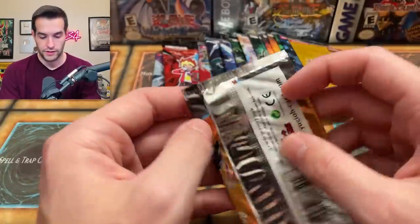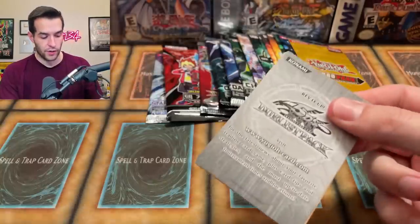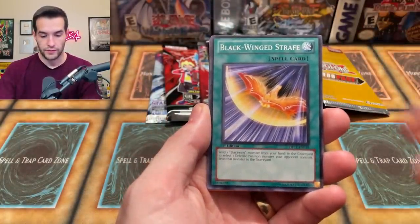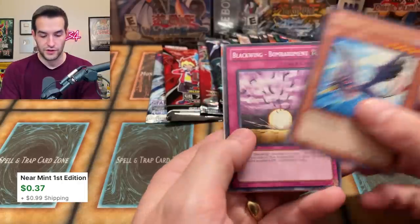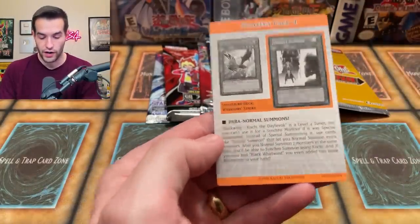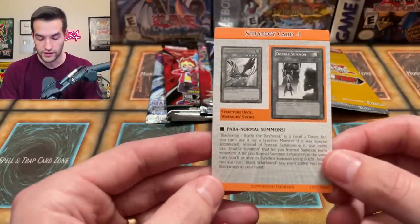I also have a Rush Duel pack here. But let's do the Duelist Pack Crow first. Last time I got the Blackwing Armor Master which is actually pretty sick. Let's see — Blackwing Strafe... no foil. Bombardment, Blizzard the Far North, and then our strategy card Para-Normal Summons — you can learn how to normal summon if you like beginners!